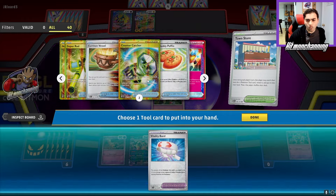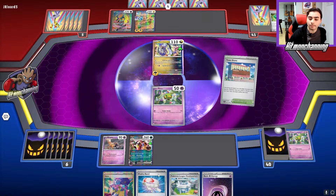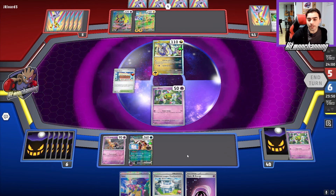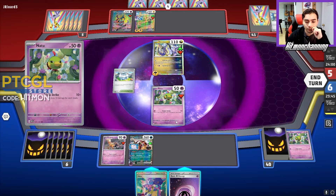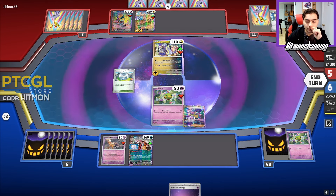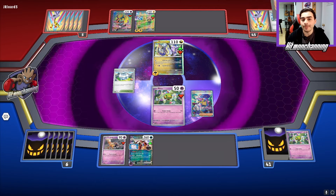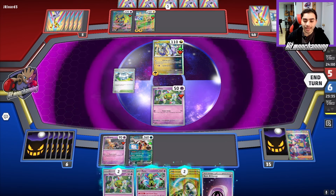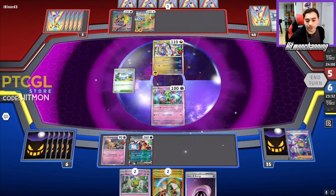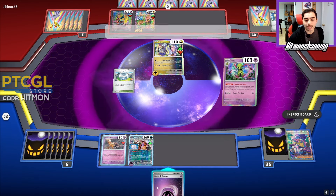Doesn't look like we're missing a whole lot of stuff — our Prime Catcher is there, we've got a good chunk of Energy. We can throw that Vitality Band on this Ferrigarath here. I'm thinking I'll definitely drop the League Headquarters and just go for the Iono. Would be nice if I could bring up that Iron Crown on the bench — we have the Countercatcher to do that. But we're really going to need to get an attachment or a switch.